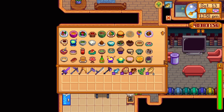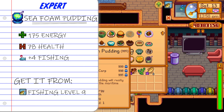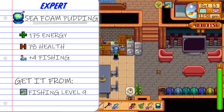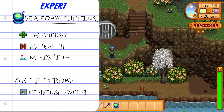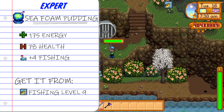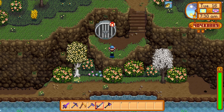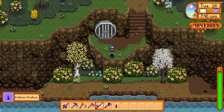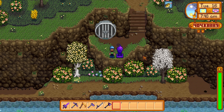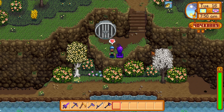Next up let's talk about the sea foam pudding. To make it you need plus nine in fishing to learn the recipe, but it gives a whopping plus four to fishing which means you're going to have a much bigger catch bar. To make it you need a flounder, a midnight carp and a squid ink. The best way to mass produce these is to build fish ponds — put a flounder in one, a midnight carp in another, and a midnight squid in the other. The sea foam pudding also allows you to catch the iridium quality fish and is one of the best fishing buff foods in the game.